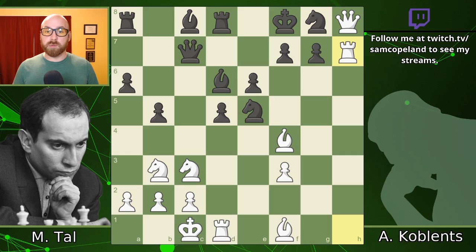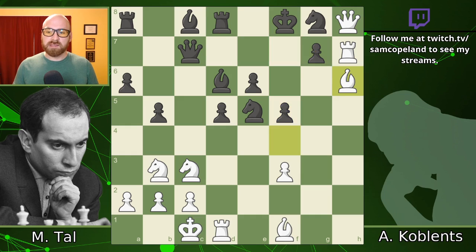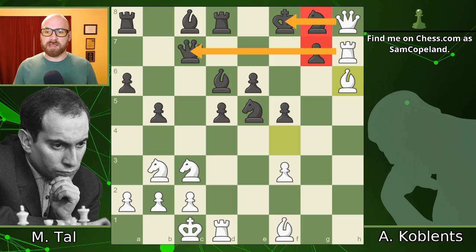Tal immediately goes after it with rook h7, which is tremendously threatening. Pawn f5, trying to defend the g-pawn on the seventh rank. This is a very important defensive idea. When you're facing an attack like this, defending on the seventh rank with moves like this is often a critical defense, and you have to watch for opportunities to hold sensitive squares like g7 in this fashion.